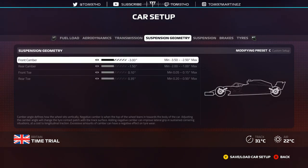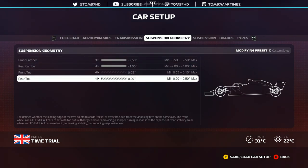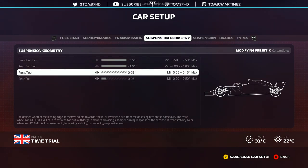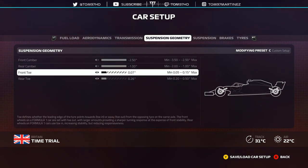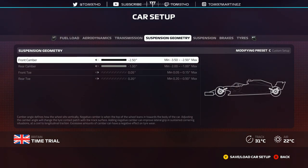In terms of suspension geometry, this one's quite simple. It seems to be the trend that the neutral value is the good one, but if you want to go faster at the cost of more tyre wear, the extreme setting is camber to the full right and toe to the full left. Depending on your tyre wear, you can bring it in a bit more. If you've got less tyre wear, really max it out. If you've got more tyre wear, bring it in and control it. That's where all the pace is — running maxed out to each extreme.